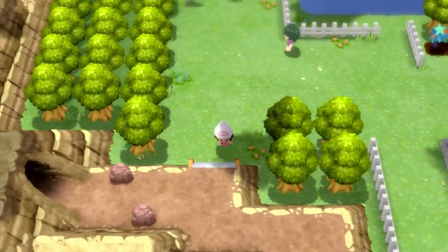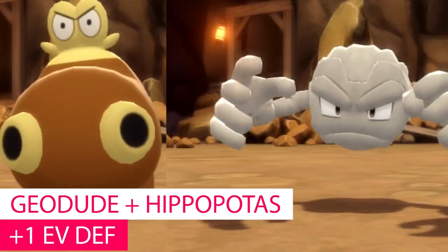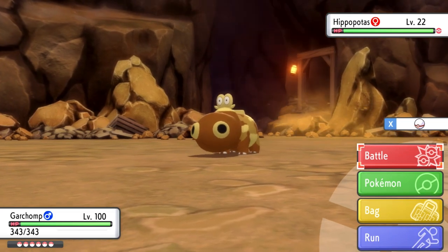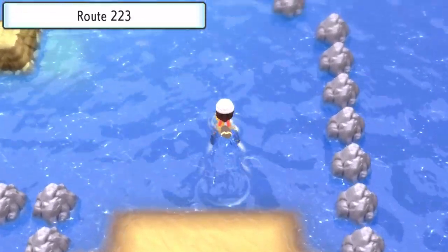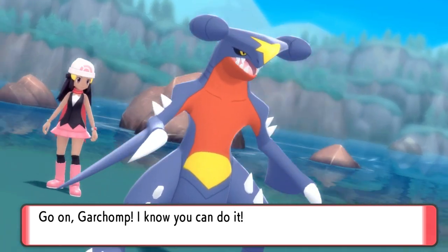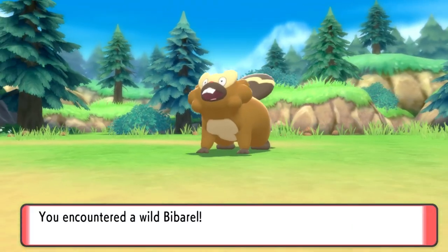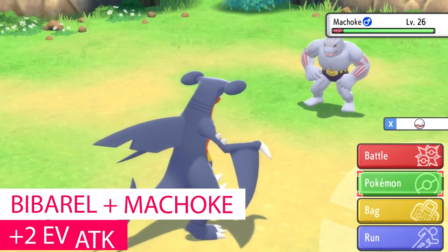If you head to Route 214 inside of the Maniac Tunnel, you will find Geodude and Hippopotas that give plus one defense each — they are literally the only two Pokemon that spawn there, so that is a great spot to get your defense EVs. Route 223, which is the water route to the Elite Four from Sunyshore City, you'll find Tentacruel there. Tentacruel drops two EVs in special defense and has a 60% chance of spawning. On Route 210 in the foggy areas, you'll find Pokemon such as Bibarel, Machoke, and Machop. Bibarel and Machoke both give two EVs in attack, and Machop gives one EV in attack.